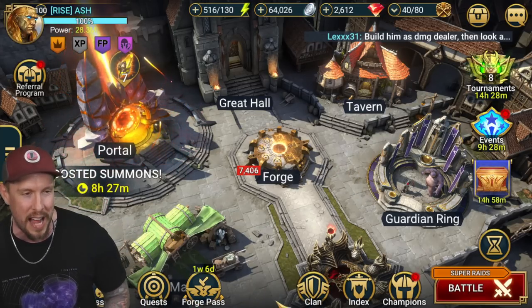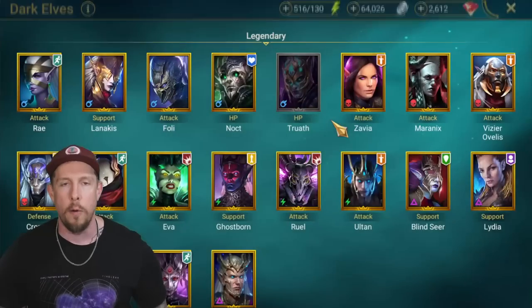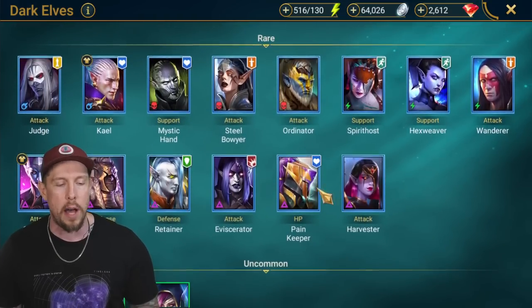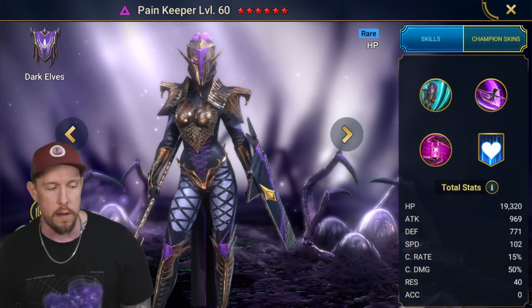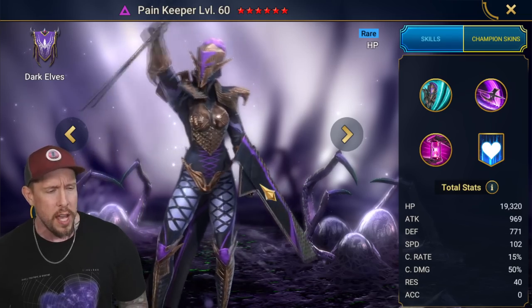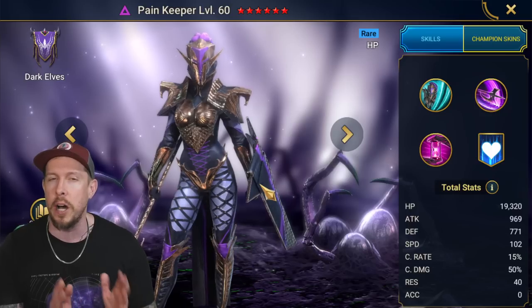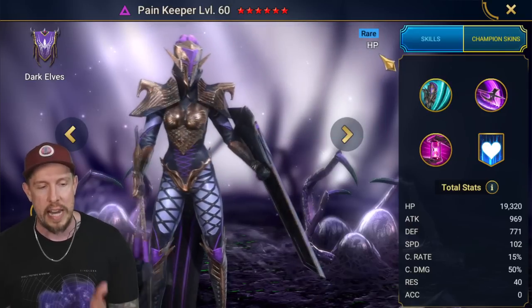Although we're not going to focus primarily on clan boss, that's what she's known for in most use cases. But whoever commented there's a lot more to her kit than just unkillable clan boss or unkillable iron twins — they're right. I actually think she's one of the top 10 rares. She's one of the most slept-on rares because people only pencil her in for that one unkillable role. She's an HP-based rare champion, void affinity.